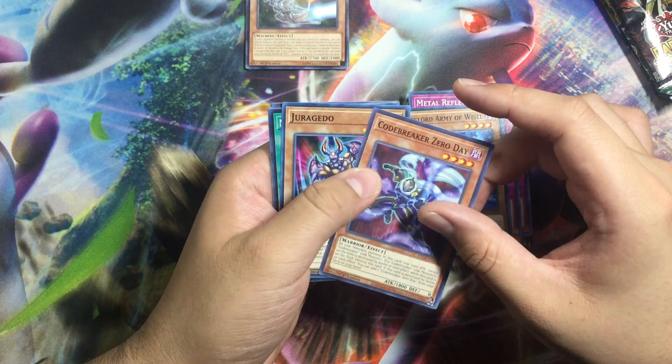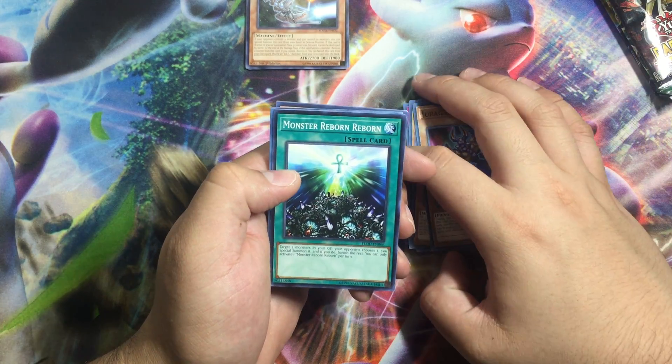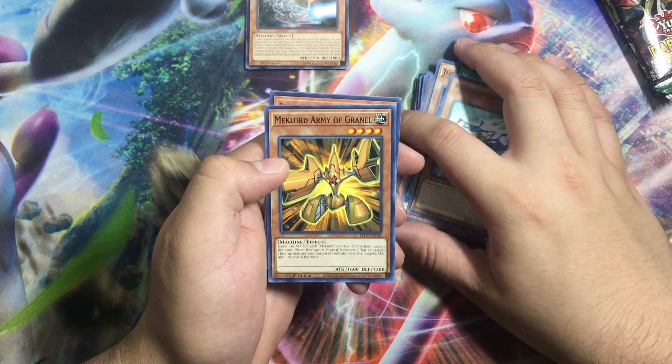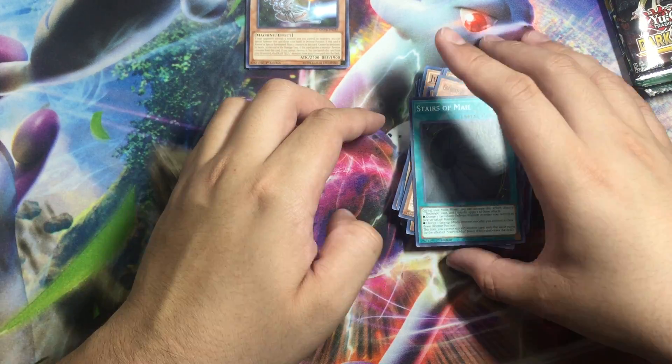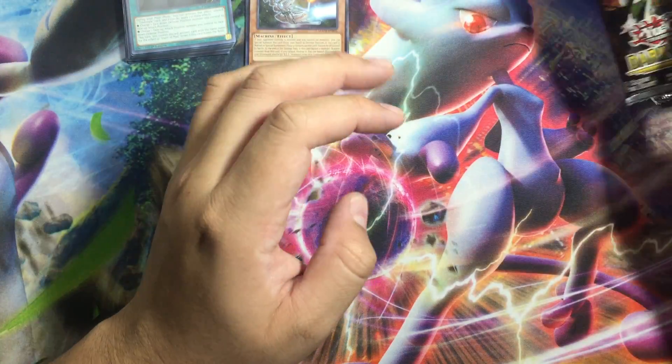We have Zero Day, good boys, another Mech Lord, another Mech Lord, and we have the Stairs of the Mail. Okay, let's get to the packs.